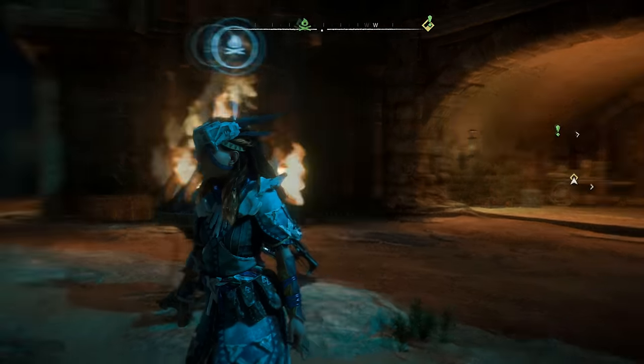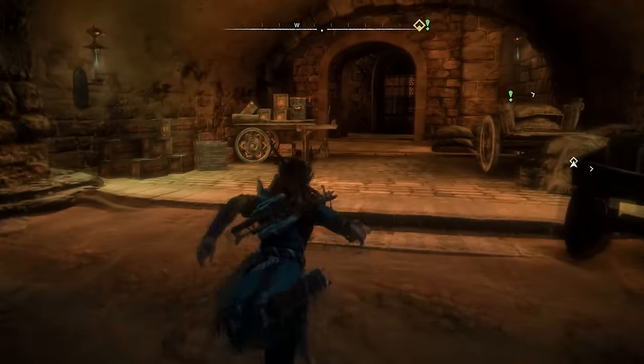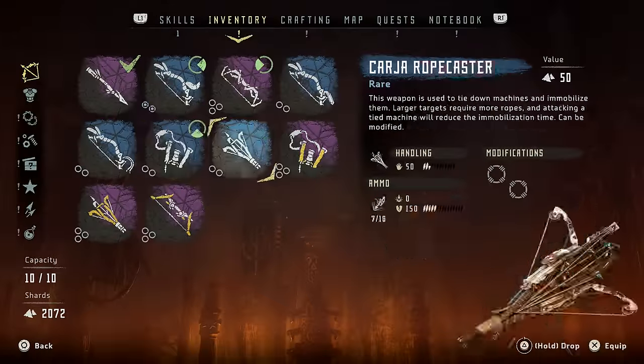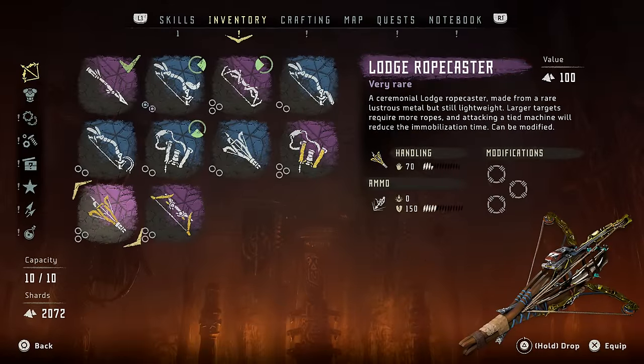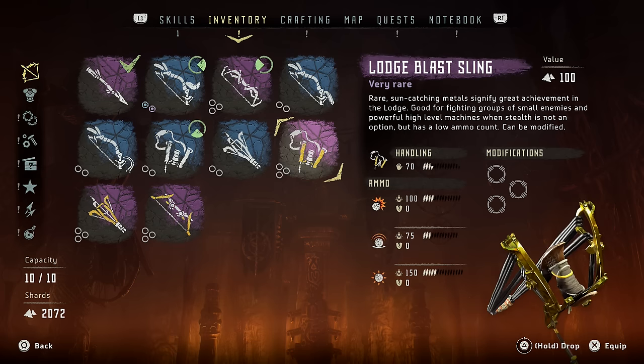Welcome back. In this video we're going to be checking out how to get three amazing unique weapons in Horizon Zero Dawn. The three weapons are the Lodge Warbow, the Lodge Blast Sling, and the Lodge Rope Caster. Before we talk about the weapons themselves, let's go into how to obtain them.